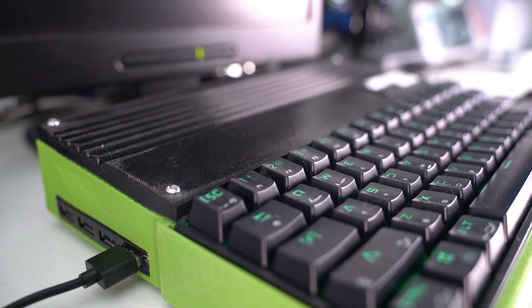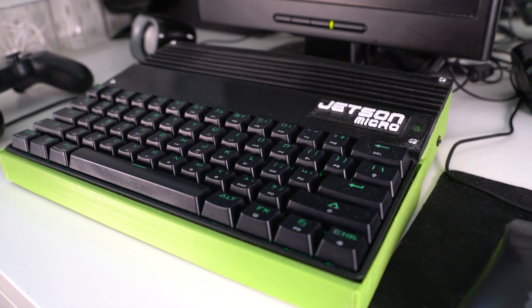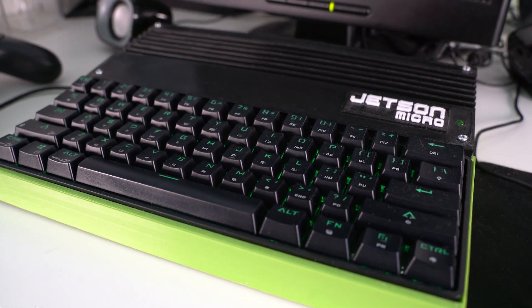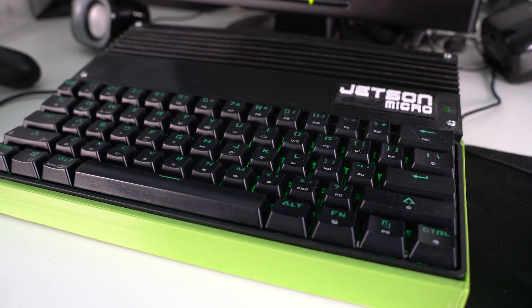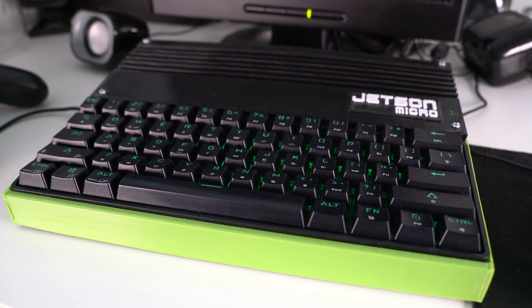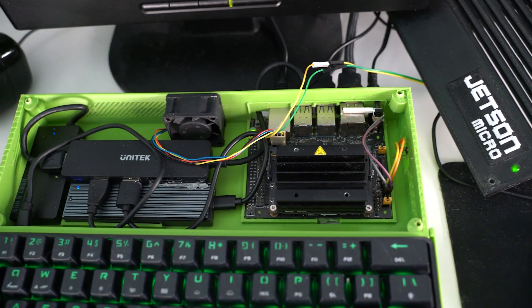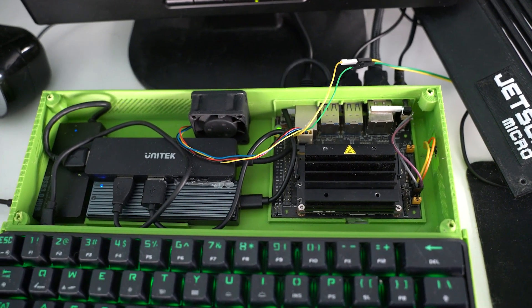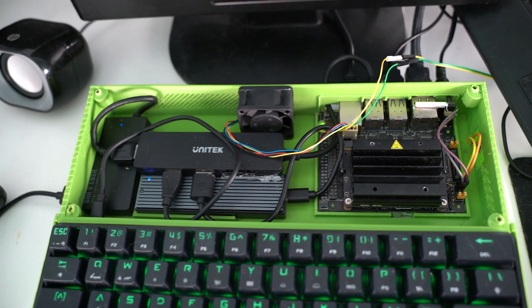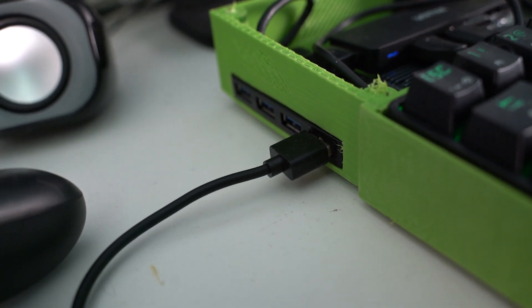I'm sure some people get grumpy with the cliché of another SBC retro games console, but I think this one's kind of cool. I decided with my 4GB Jetson Nano to make it into something a little more than just a TV-attached games console. Similar to the Raspberry Pi 400, I've built it into what I've called a styled wedge computer with a mechanical keyboard. The system runs from a 256GB M.2 SSD connected over USB 3, and there are four additional USB ports on the left side for game pads and other peripherals.